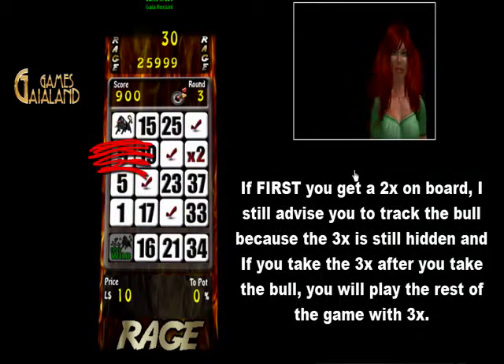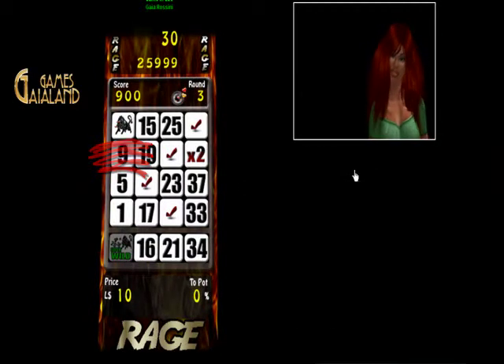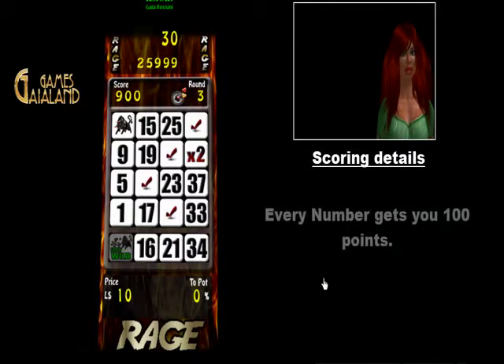If first you get a 2x on board, I still advise you to track the ball because the 3x is still hidden, and if you take the 3x after you take the ball, you will play the rest of the game with 3x.